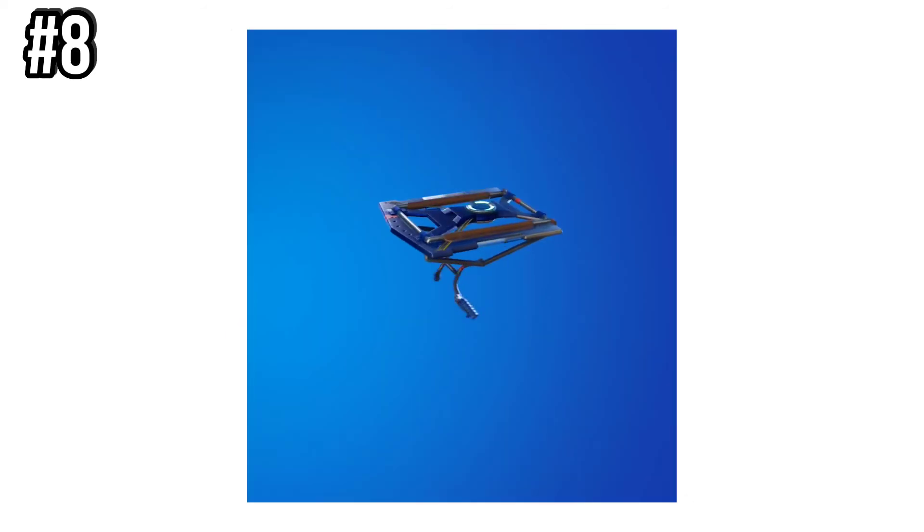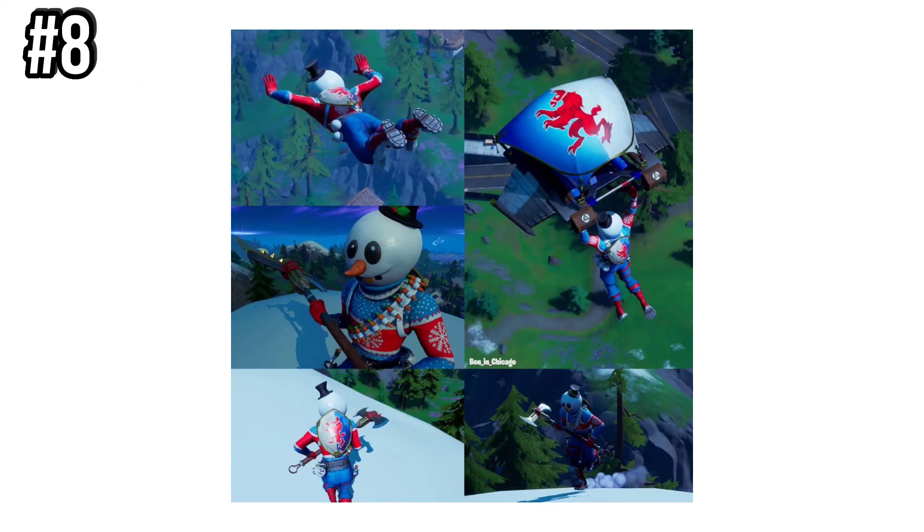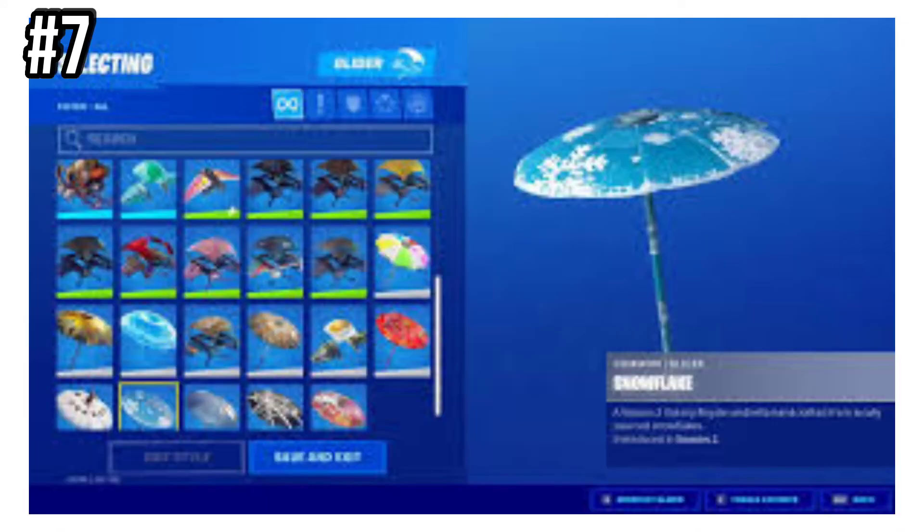Number 8 is Sir Gliderly Brave. This was unlocked at Tier 35 of the Chapter 1 Season 2 Battle Pass, and you had to pay for the Premium Pass. Number 7 is the Snowflake Umbrella, which means you had to get a Victory Royale in Chapter 1 Season 2 — it couldn't just be purchased or unlocked like the other two.